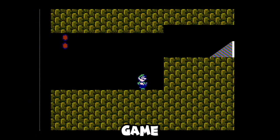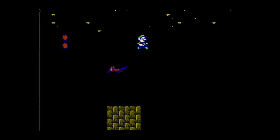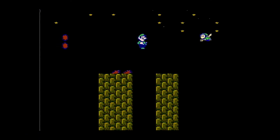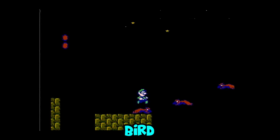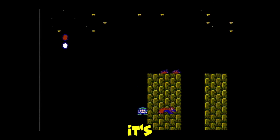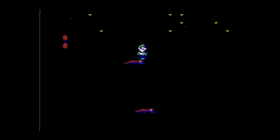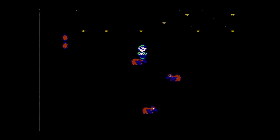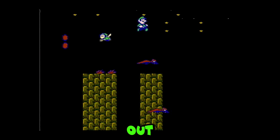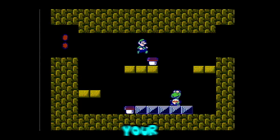6-2 is one of the hardest screens in the game. Don't try to take the lower bird — it's bad. Instead, just do this. Get in the door, and use your Birdo smarts to defeat the boss.